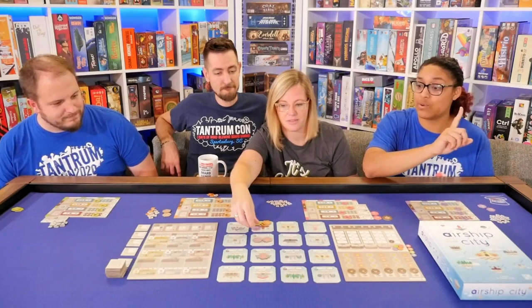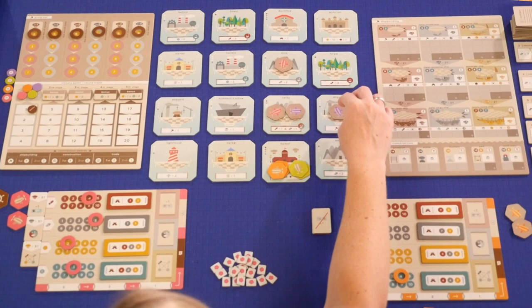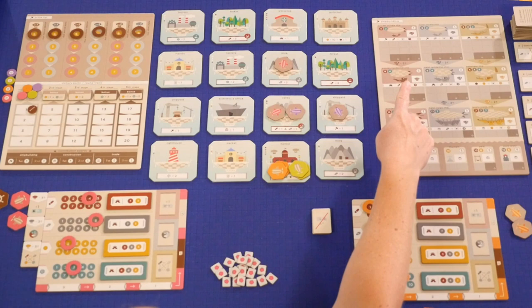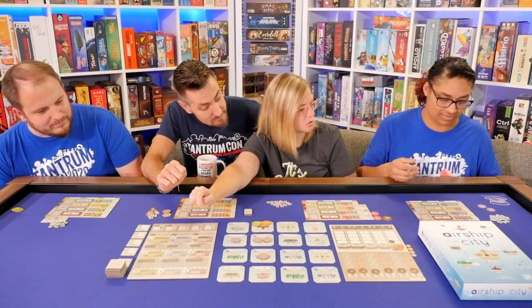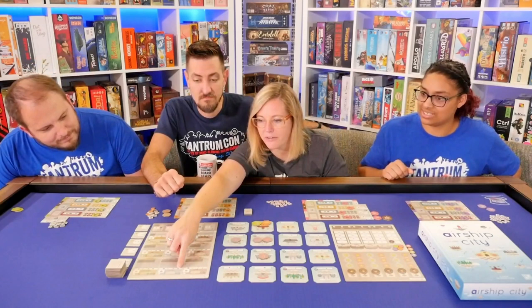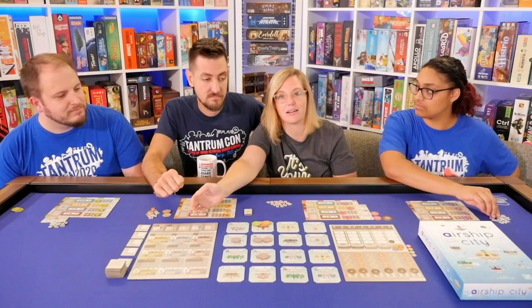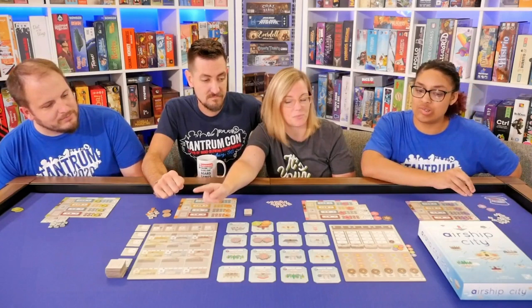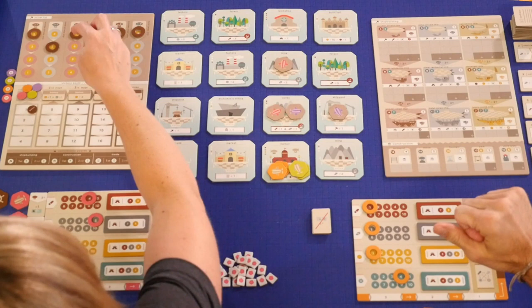At the shipyard, you're going to build a ship. I need three metal and two gears, which it looks like I've got. I built the metal private ship. Now I have a choice: I can sell it immediately and get three gold, or I can put my donation token, donate it to the city, and get an ongoing benefit for the rest of the game — ships in the future will cost one less metal when you build them. I think I want gold. So this slides down here and I get three gold.